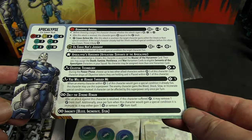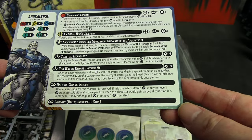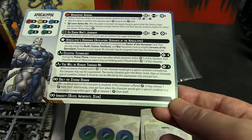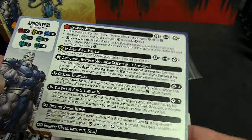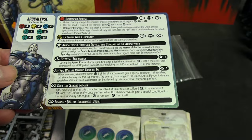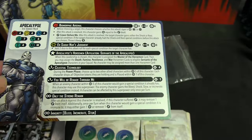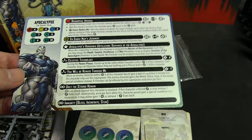You Will Be Remade Through Me: for one power, when an enemy character within five would gain a special condition it already has, you can spend one power and they gain Bleed, Shock, Slow, or Incinerate instead. Can only be used once per turn. Only the Strong Remain: after an attack against this character is resolved, if he suffered damage he may remove one damage from himself — so damage has to happen first but then he gets an instant healing factor. Additionally, once per turn when this character would gain a special condition and he's immune to Bleed, Incinerate, and Stun, he can gain one power or heal one instead.